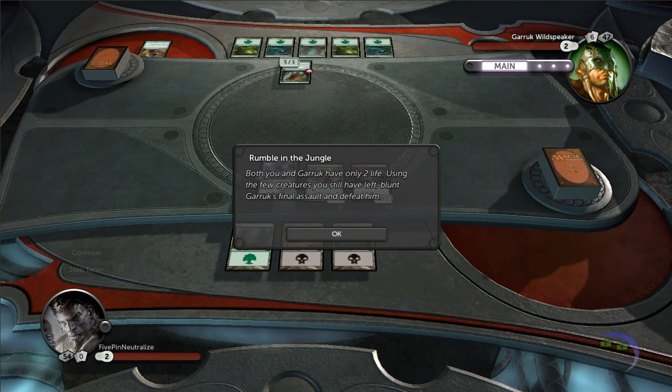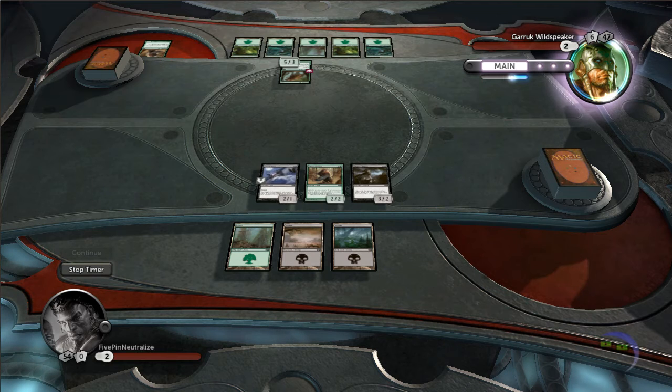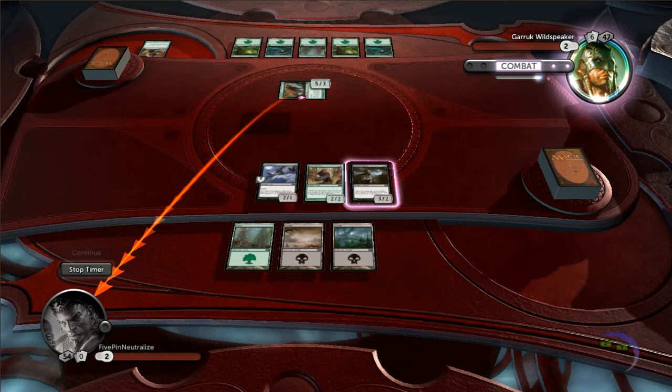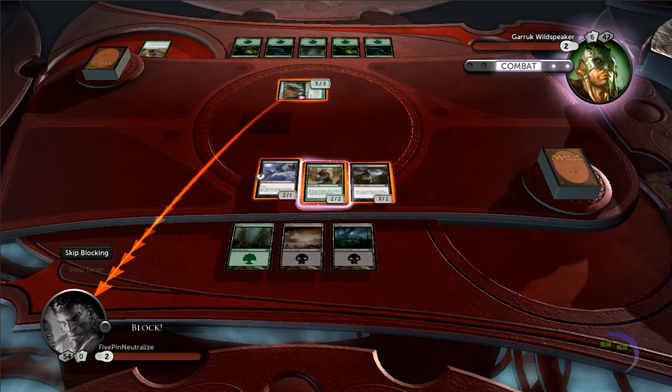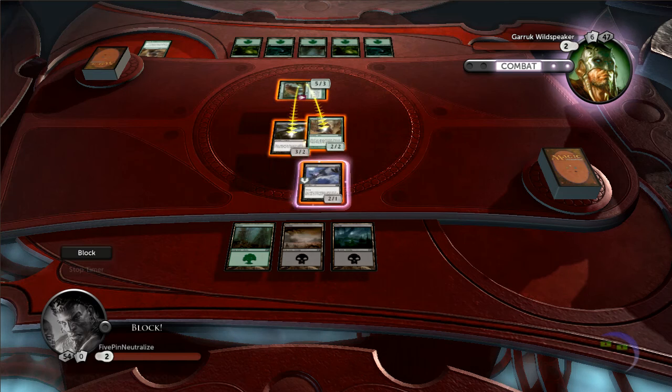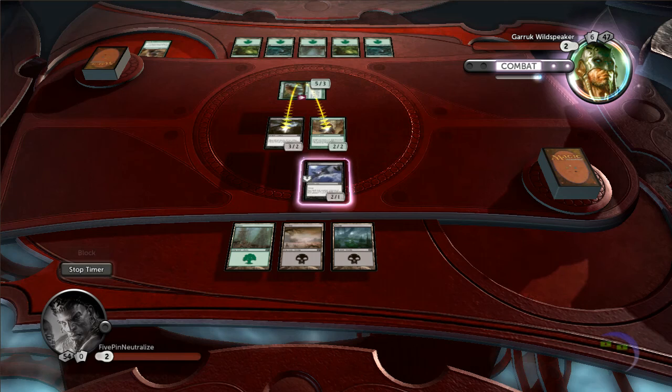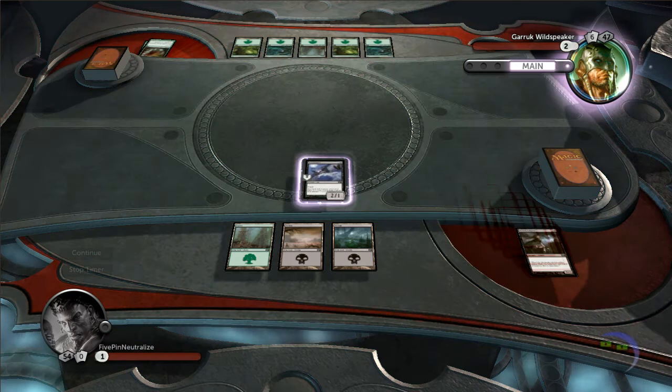He's going to attack me, and what I'm going to do is block with both my guys that have two toughness, because he has five power and trample. He'll end up doing one more damage through, but I'll still have a creature that can do two. That's the trick to this.